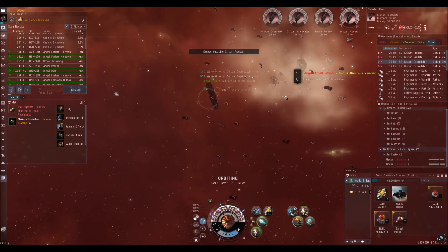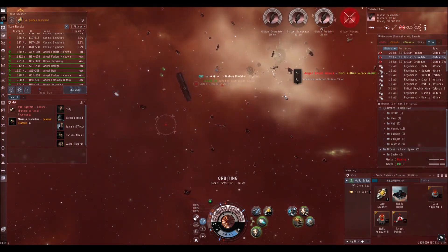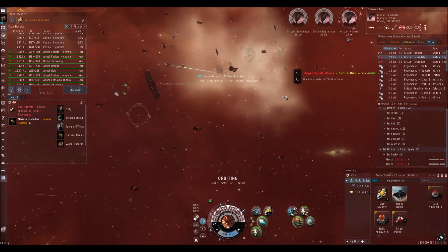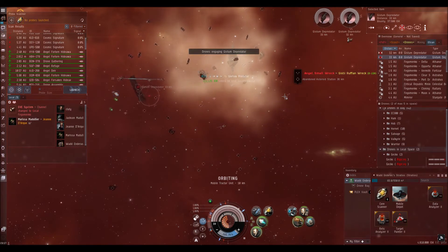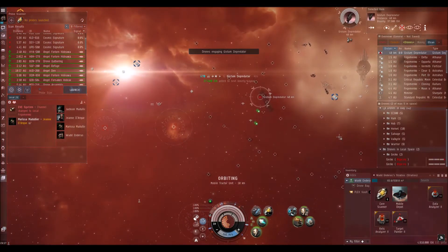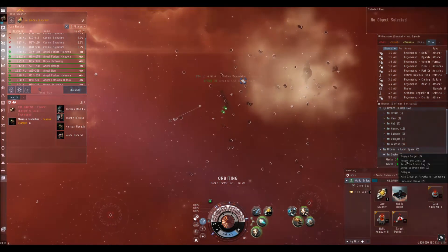They kept putting up interdiction bubbles. It probably lasted about 15 minutes — they were chasing me around, I kept getting to the edge of the interdiction bubble, they'd pop it and put up a new one, until eventually I was just able to warp off. Unfortunately, once the Loki clued in to the amount of damage I was dealing, he targeted and webbed one of my Geckos and was able to kill it. That gecko cost me about 150 million, but better to lose just that than the whole fit, which runs about half a billion including the Geckos. Eventually I warped off — the joy of a Stratios is the covops cloak, so as soon as I warped off I cloaked up and they couldn't find me. I watched them fly around for a little while cloaked up, then I was on my way.